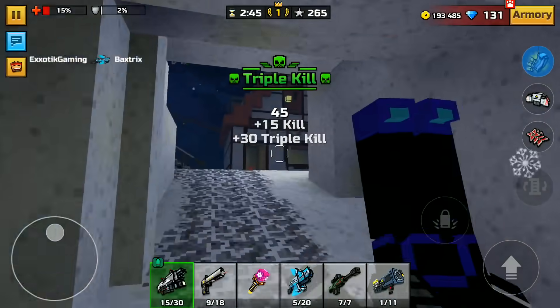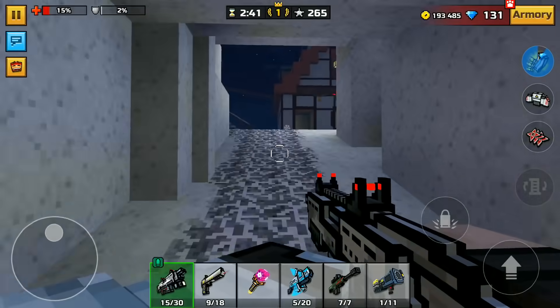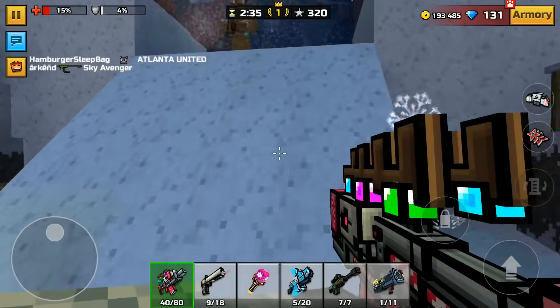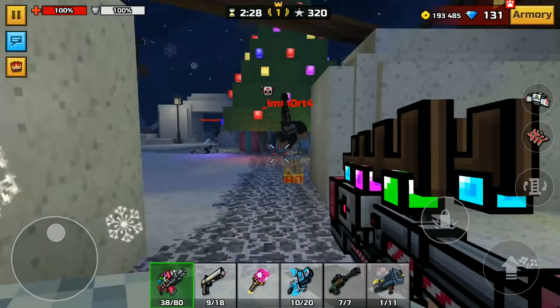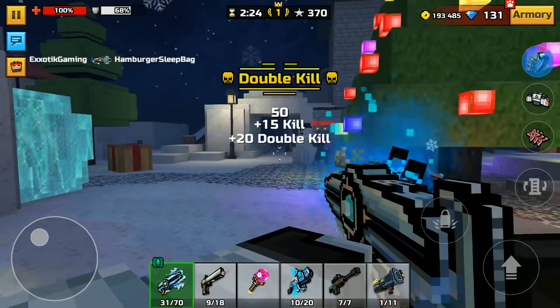That weapon's done for. This weapon is insanely powerful — no problem at all getting kills with that thing. Last special weapon — very last one. Not a problem at all getting kills with this thing. We got like three weapons left in the primary section and then we are done for this video. Can I do it without dying? No, I can't — because Exotic Gaming still dies a billion times. But it's okay, because I'm on my very last weapon and we're done.